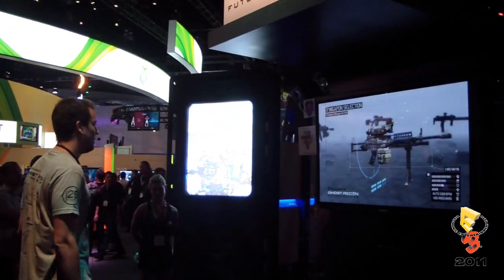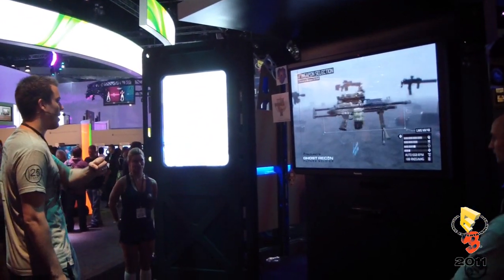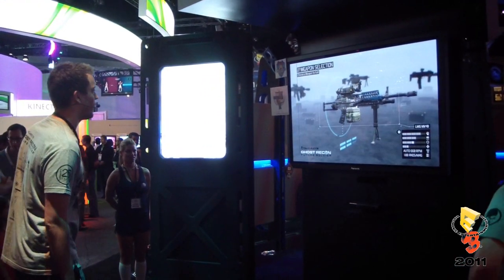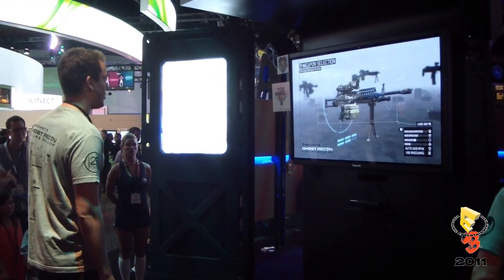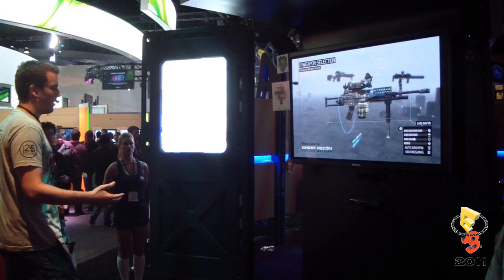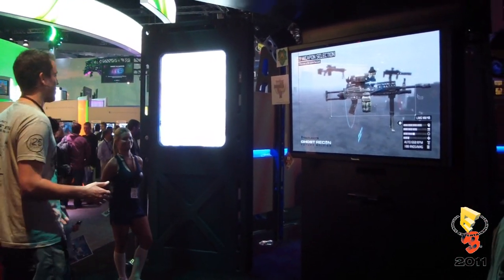First thing I can do in the main menu is bring out my left hand. I can rotate the weapon around, take a look at it, see which one I want to choose. We're doing head tracking as well, so we have a little bit of a virtual environment — I can lean or step to the side to look around the weapon. The actual navigation gestures are very sci-fi, you can see it's like Iron Man. That's where we took a lot of our inspiration from.